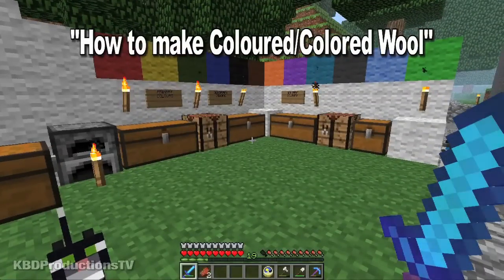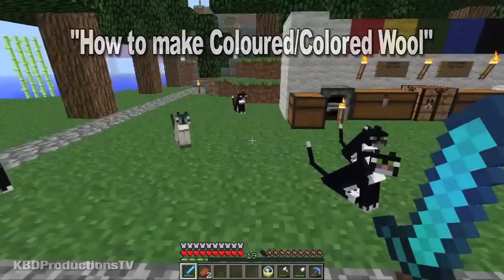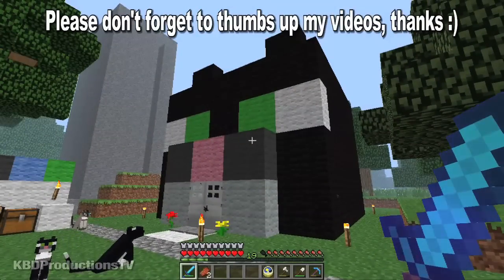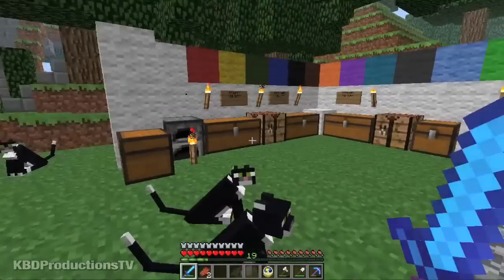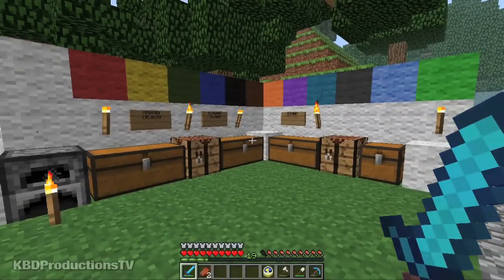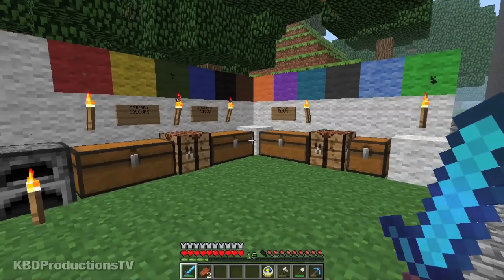Hey guys, it's Ken from KBDProductionsTV. Somebody asked me to build a cat house to put my cats, and so I did. But what I needed to learn first was how to make all the different colored wool. So this is a quick tutorial on how I made all the different colors of wool, and then in my next video I'll make a video on how I made the cat house.